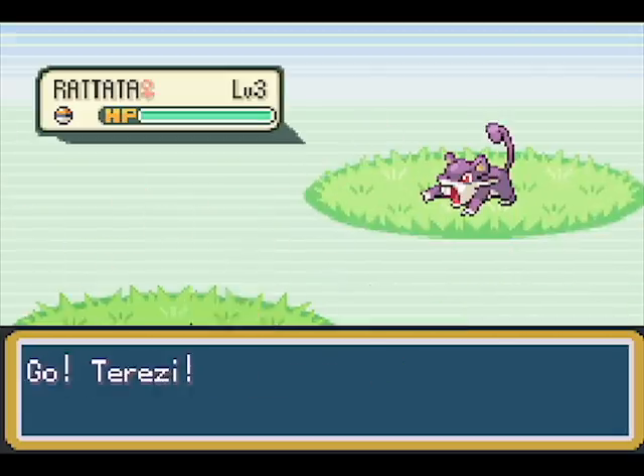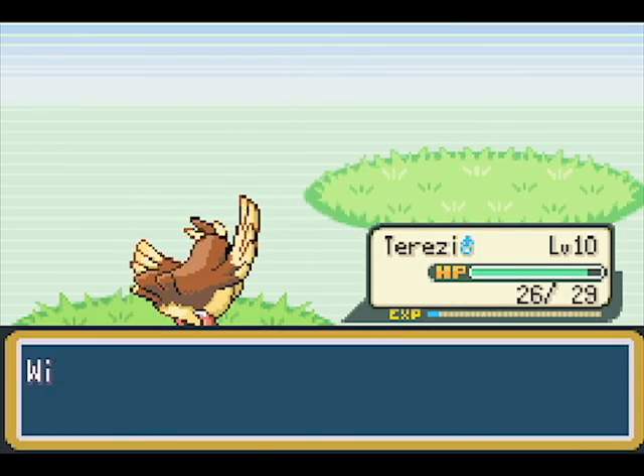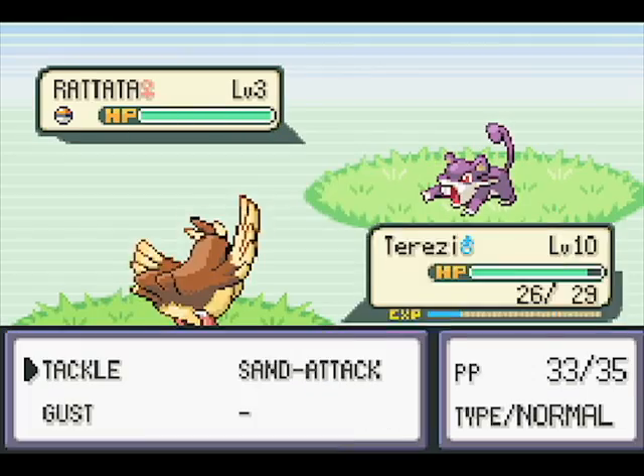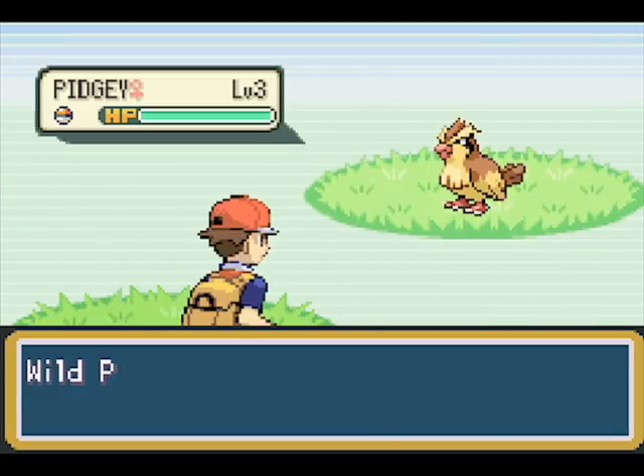And yeah, he's only allowed to use those — he can't use any other Pokemon in his team. Which also means at the point in the plotline where Gary would lose his Raticate, he has to get rid of his too. So it's kind of awesome the way he's doing it.